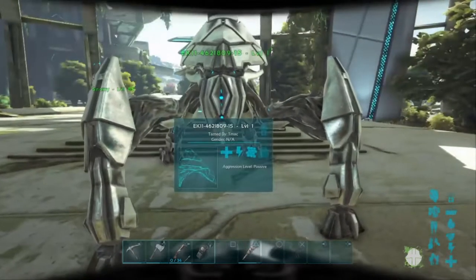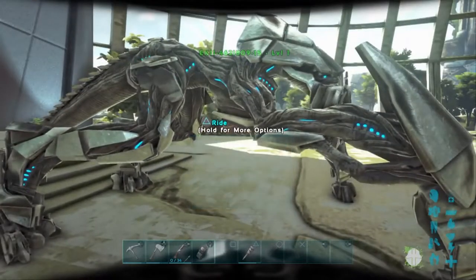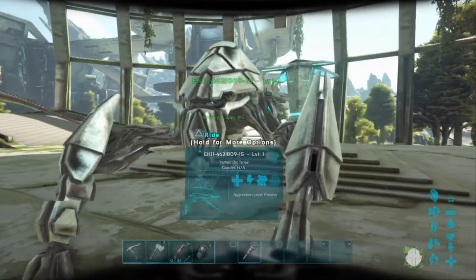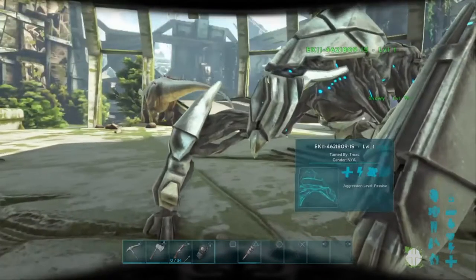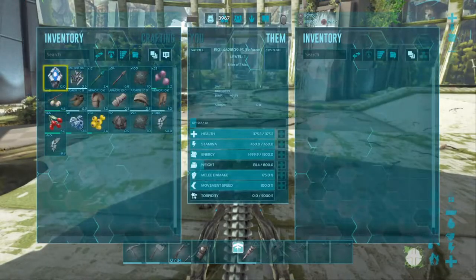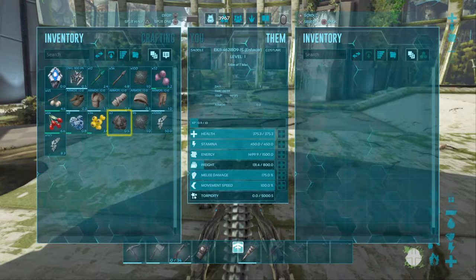This one looks a little different from the other one I made — the first was brown with blue lights, but this one is silver with blue and it looks a lot cooler. It's really easy to make. Let's check his stats: 375 health, 450 stamina, 1500 energy, 800 weight, 175 melee, and 100 movement speed. And you can ride him without a saddle.